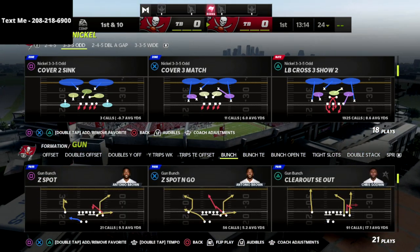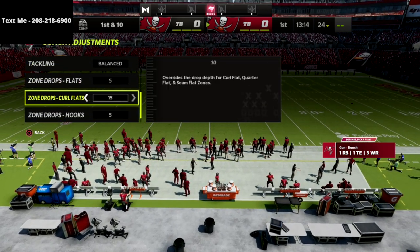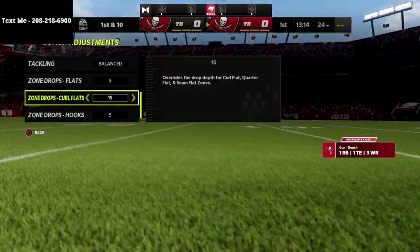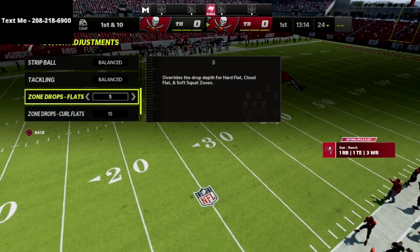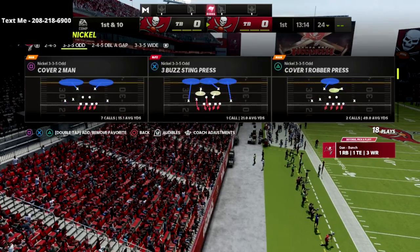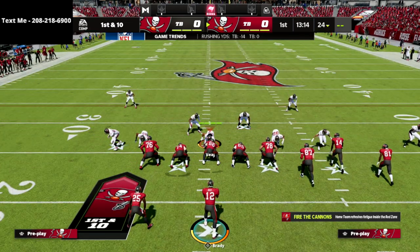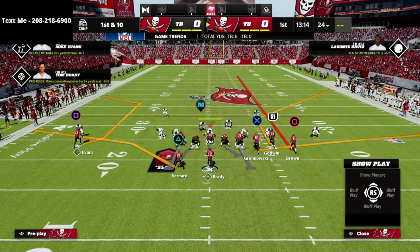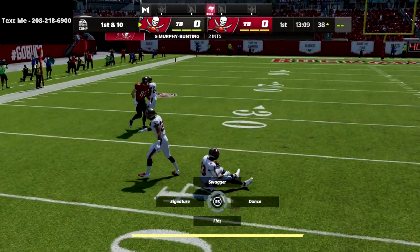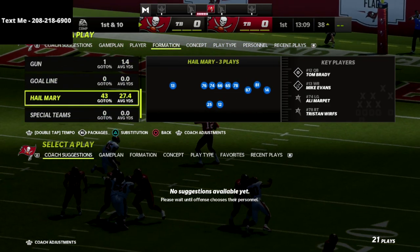We're going over the Z Spot in Go or Z Spot concept from bunch and how to defend it out of the Nickel 335 Odd. I'm bumping my curl flats down to about 10 or 15 yards — that helps defend bench, pivot, and flood. This is my base setup against gun bunch. I'm going to show the OBI Crush 3 Show 2, and I just want you to watch how this corner route is going to get open. I'll streak the circle receiver — watch what happens to the corner route on the right.